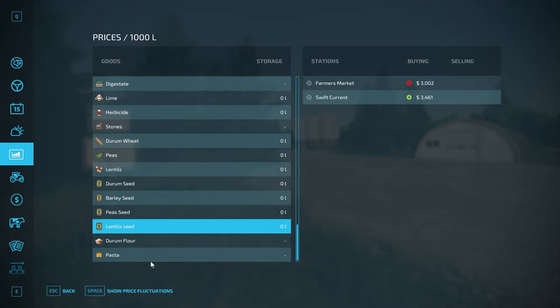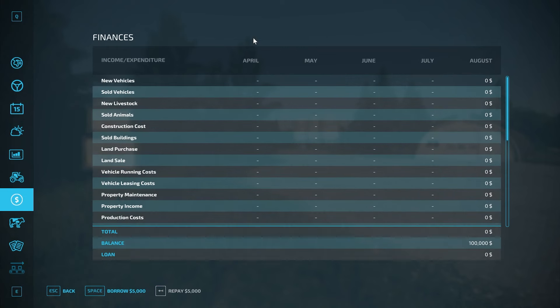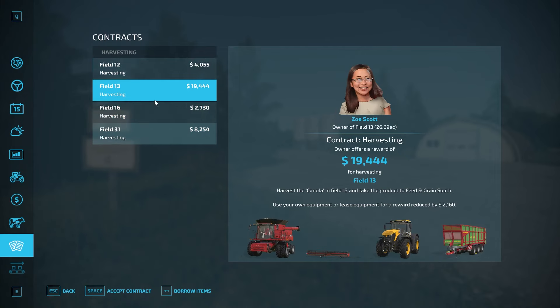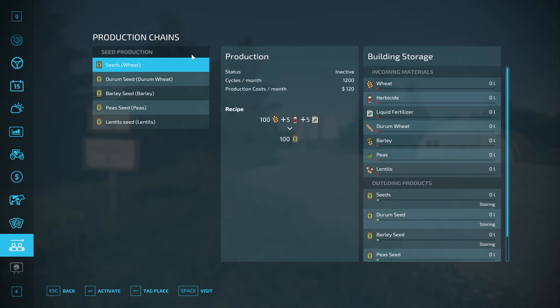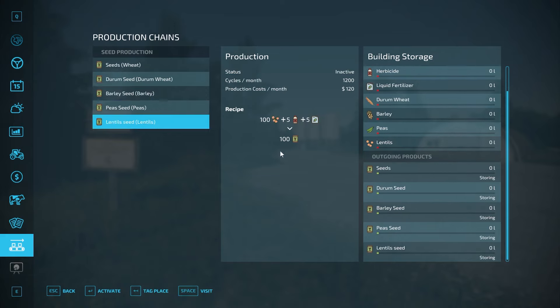We do have quite a bit of equipment — we'll take a look at that in a second. In the store, it's $100,000 in new farmer mode, no starting loan, no animal pens starting out. There are contracts in the fields you do not own and some of them are quite nice. For production, you do own the seeds — wheat is just going to give you regular seeds which makes sense why you're able to use it. Durum, barley, peas, and lentil seeds are the ones you'll have to sell.